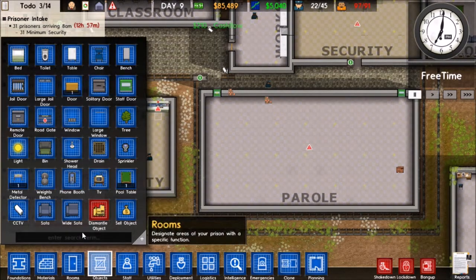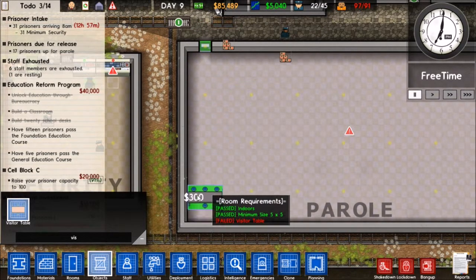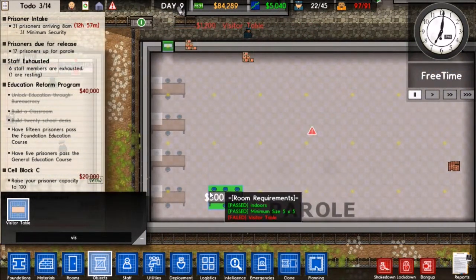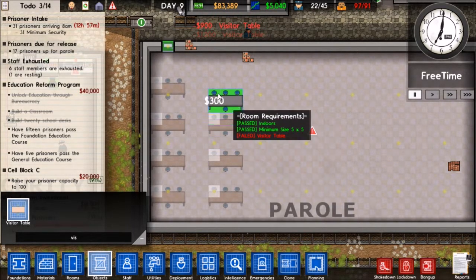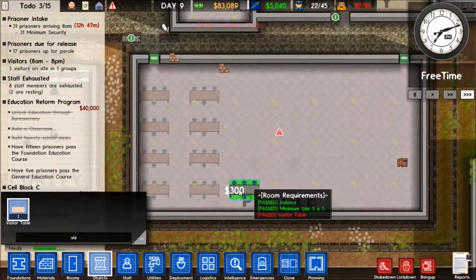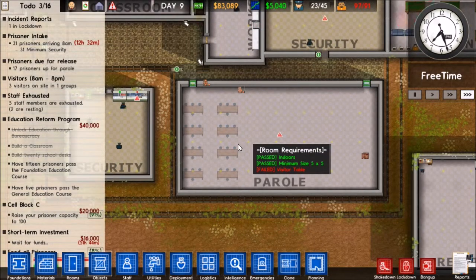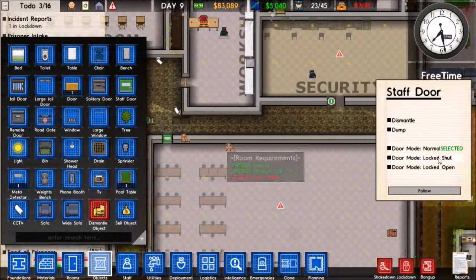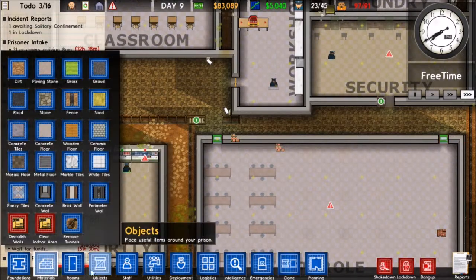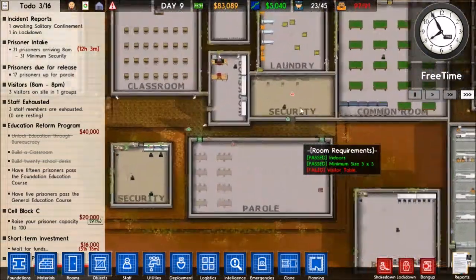We need visitor tables. I'll just start putting them along the wall here. This room is huge - I don't know if I'm going to fill up this whole room. Maybe I'll just do two rows for now because that's going to be pretty expensive to fill up the whole room. We can actually exchange these doors - let's go ahead and dismantle these and exchange them for regular doors.